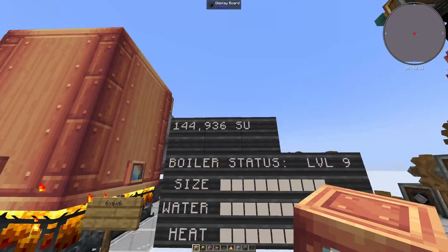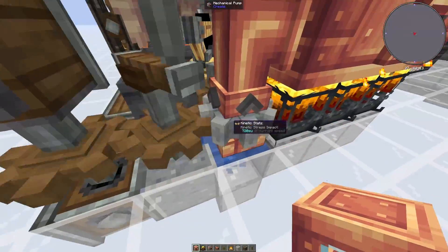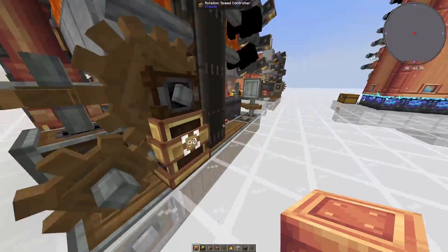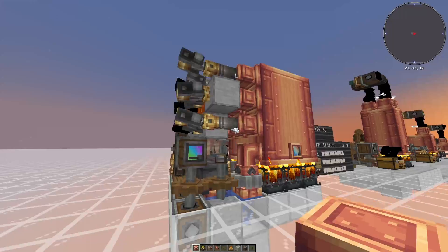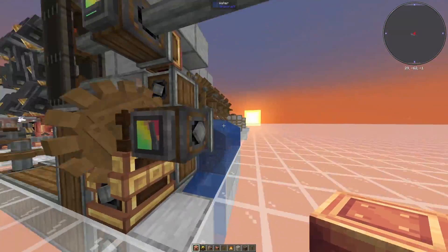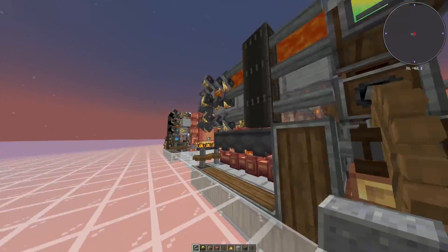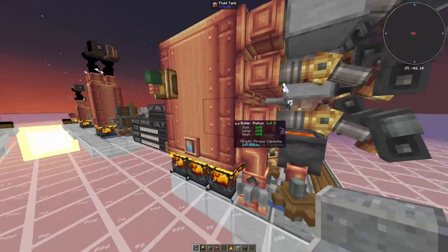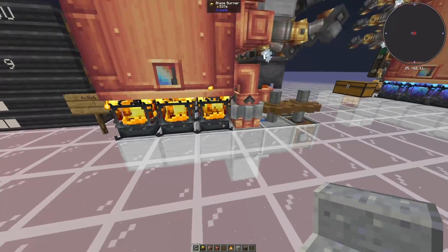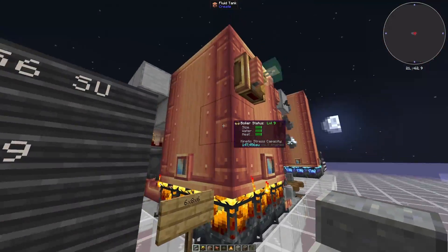It still generates 147,000 stress units, but about 3,000 get used up by the mechanical arm, the mechanical pump, and this mechanical pump pumping the lava. As for mine, it has very similar properties but in the back it is being powered by water wheels. This makes it so that nothing will ever break — if somehow we don't get enough lava to the blaze burners it will go down and maybe overstress the system, but it will start back up once it gets back to max heat, so it's pretty much unbreakable.